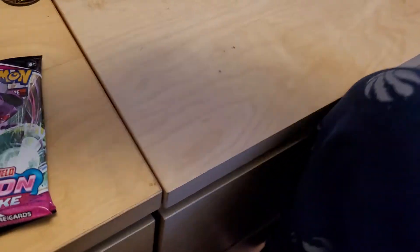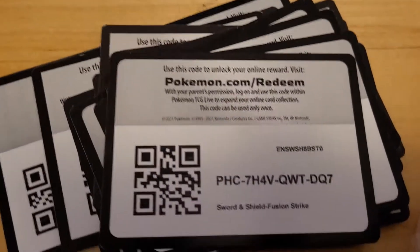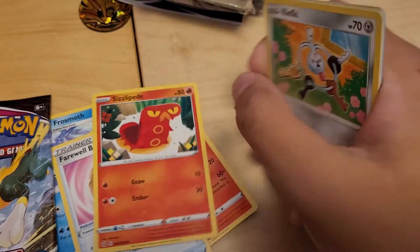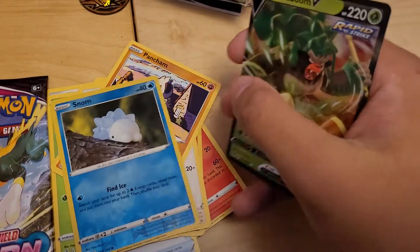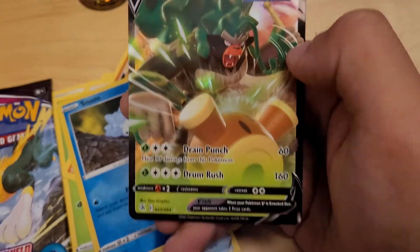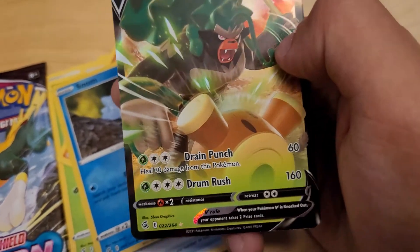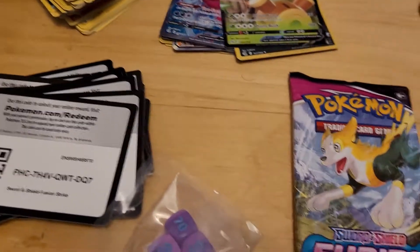We got two packs left. We did pretty good. We got a Black Border code and something nice on the back. Steel Type Energy, Frostmoth, Simisear, Farewell Bell, Sizzlipede, Clefairy, Pansage, Wooloo, Pancham, a Reverse Holo Snubbull, and a Rapid Strike Rillaboom V — a whole lot better than the Rebel Clash version. For one Grass and two Colorless, Drain Punch for 60 — heal 30 from this Pokémon. For one Grass and three Colorless, Drum Rush for 160. Our second pull from the Fusion Strike ETB.